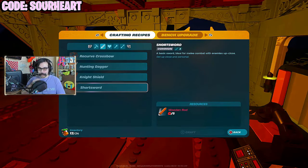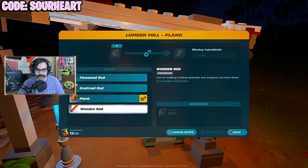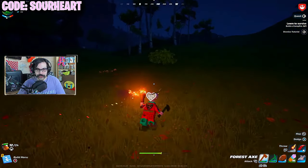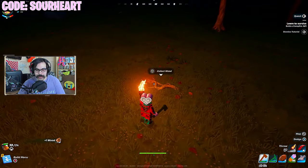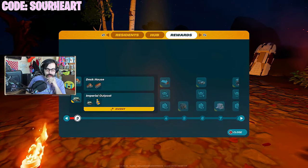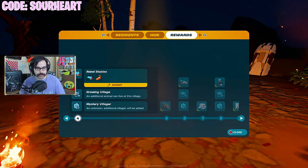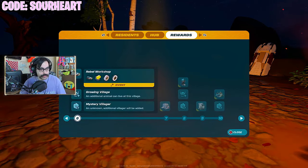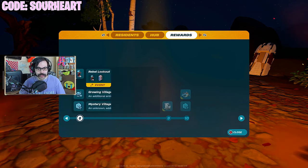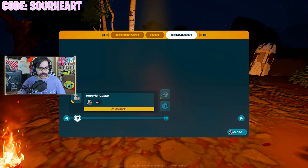Short sword — they're actually concerned with short swords. They're going back to their roots, going full caveman. Listen, we know you have the capability to make blasters, but we could really use a short sword right now. Rebel Farm. So there is stuff that you get from leveling up the village itself: dock house, imperial outpost, rebel stables, galactic lodge, rebel workshop, rebel castle — hell yeah — rebel lookout, imperial castle, and rebel command center.